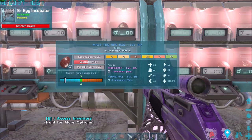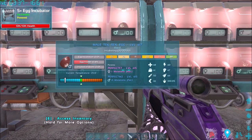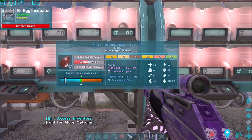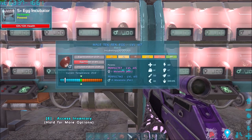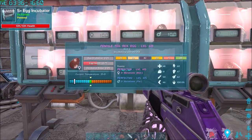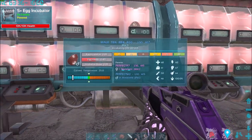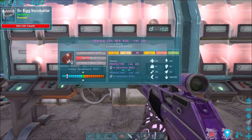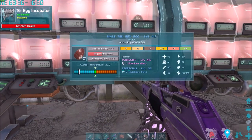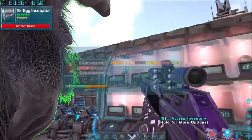A mutation raises the level by 2, so we're looking for 417; a double mutation gives 419, a triple gives 421. Here's a 417 — but we need to check if the mutation landed in health or melee. We know health is 68 points and melee is 67. Checking against the base egg next to it, food went from 62 to 64 — the mutation went into food. This egg is no good.